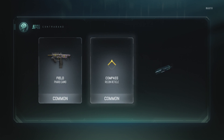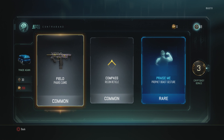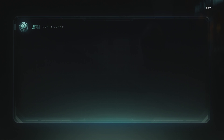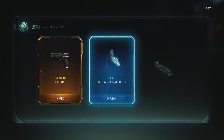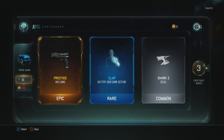I feel the pharaoh camo, compass recon reticle, praise me a profit boast gesture. Trade again: prestige RK5 camo, clap battery, good game gesture, sharp 2 decal.